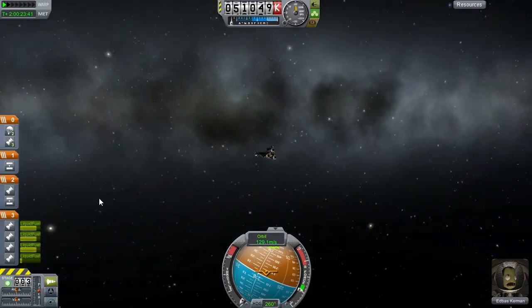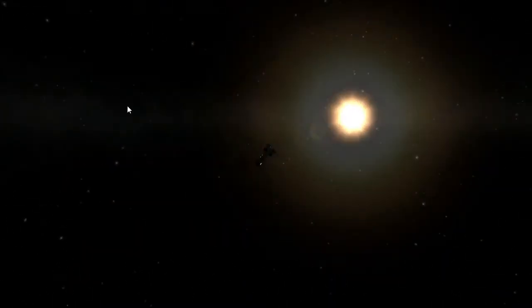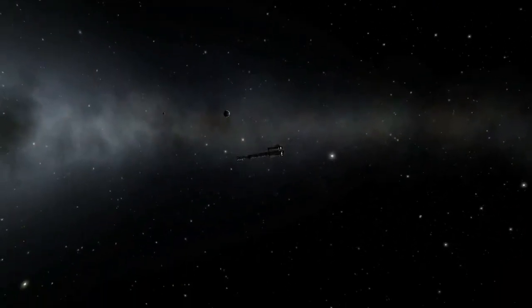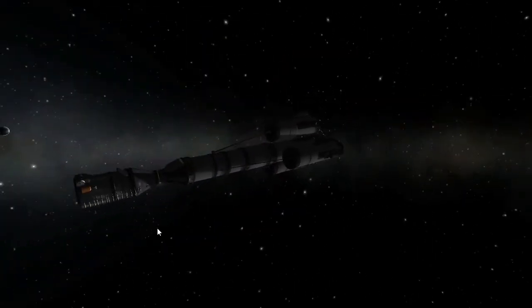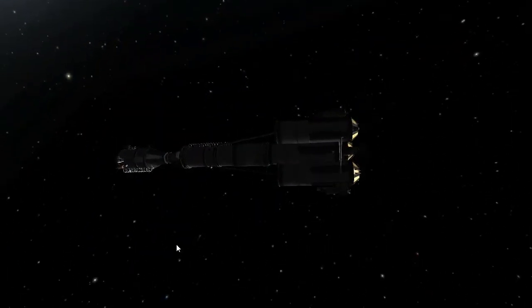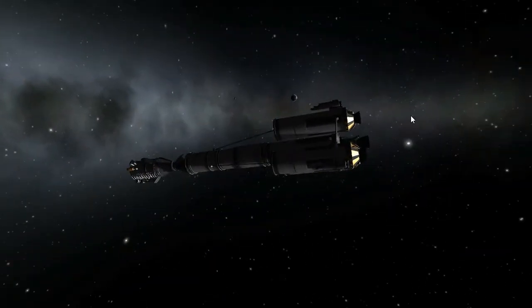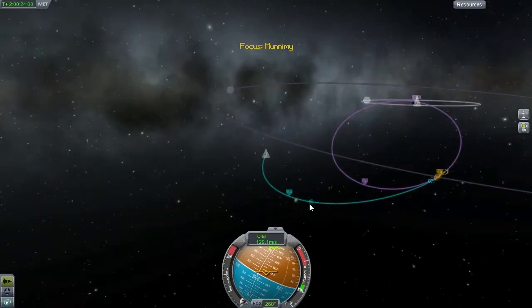Look, here we are — I think there is a button to remove the UI. There is nothing near us, only the sun way in the distance, and that there is Kerbin. We are far away from it. And here we have our Minmus lander stage. This bit is going to land on Minmus. This bit is going to remain in orbit, waiting for our brave Kerbanaut to return to it. At least we hope he will. Let's bring the UI back and fast forward time again.